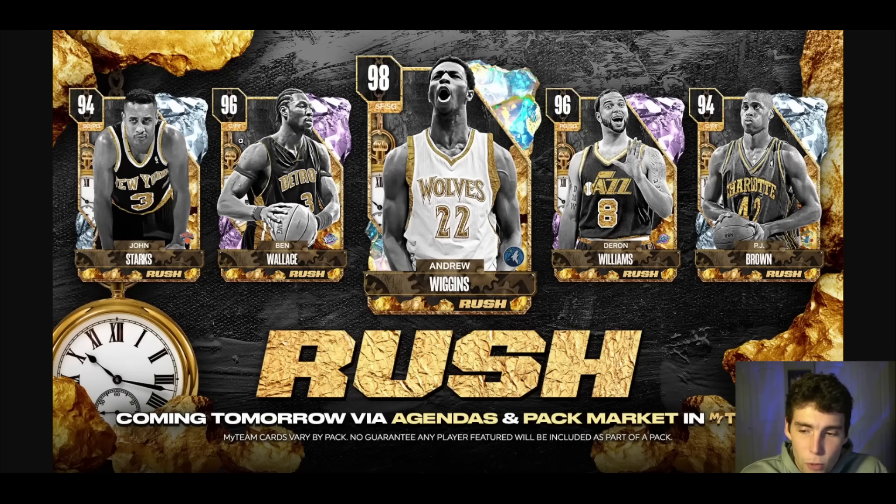The big thing to know about this rush set is it's via the agendas, not the pack market. The player market in 2K is still dead — nothing is changing there. But at least this content is going to be free. I do want to see it not be as hard as last week. When we loaded up to get Danny Granger you had to play 15 domination games — that's an instant turnoff. It's not worth the grind for a Danny Granger card that wasn't very good, and the Amethysts, Diamonds, and Pink Diamonds weren't good either.